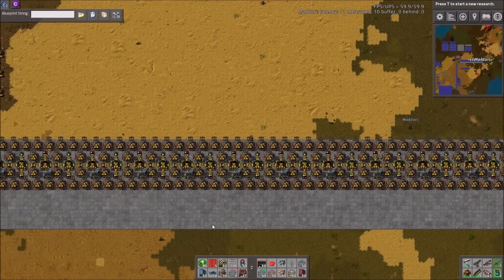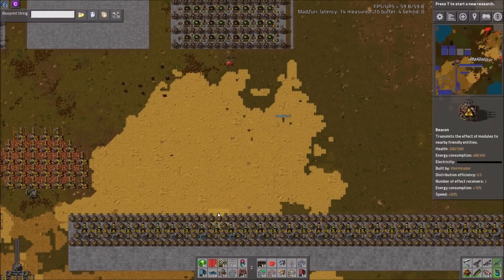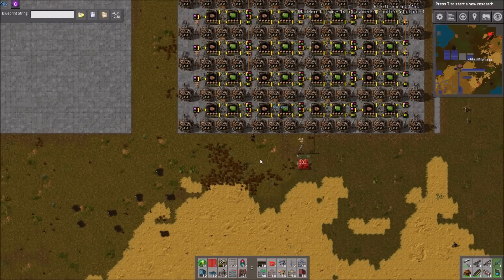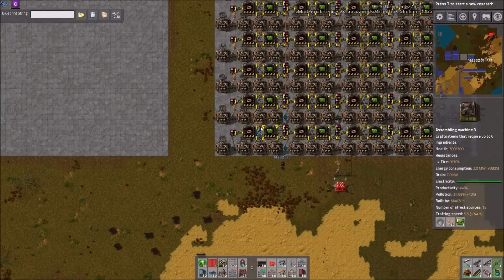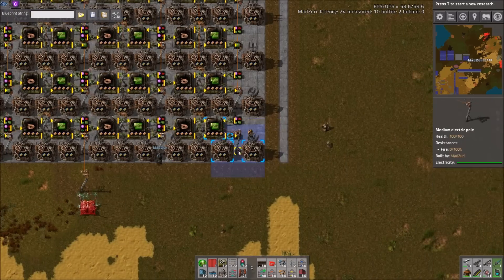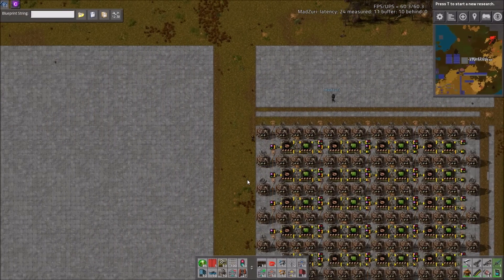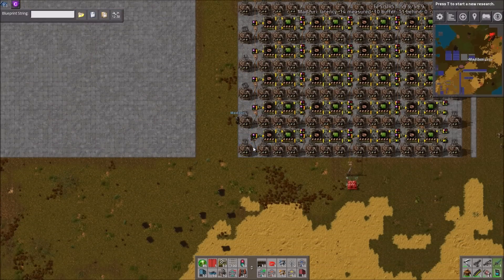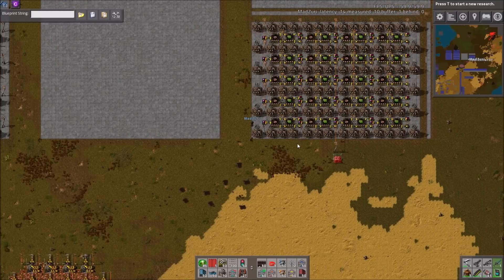It's worth explaining how we arrive at these energy per item and space per item figures, since I'm sure people are wondering. So what we do is we figure out the total production — for this build that was 106,500 a minute.